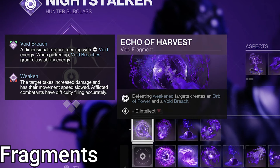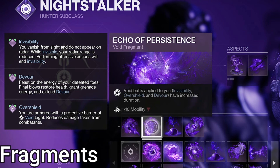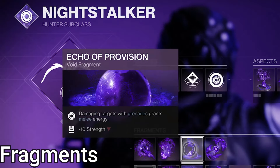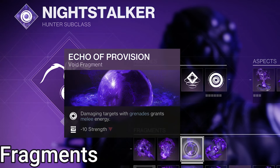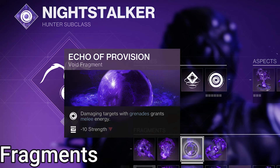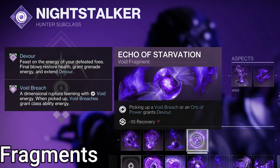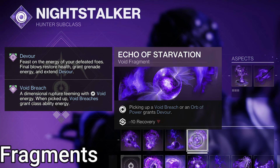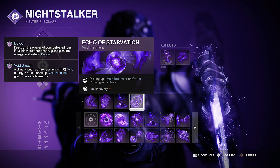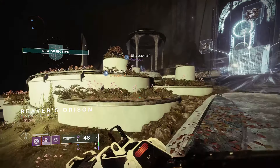For fragments: Echo of Harvest — killing enemies with a weakened debuff makes an orb of power and a Void breach upon their untimely demise; Void breaches give class ability energy. Echo of Persistence — any Void buff applied to you lasts longer; overshields, invisibility, and Devour count as Void buffs. Echo of Provision — damaging enemies with grenades gives melee energy back: 3% per damage tick for damage-over-time grenades, but 8% for a single explosion grenade. Echo of Starvation — picking up an orb of power or a Void breach gives Devour, which gives health and grenade energy on kills.